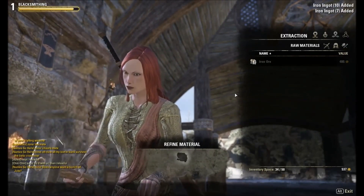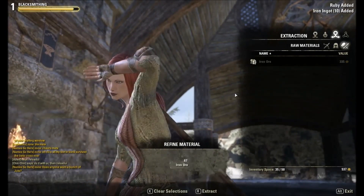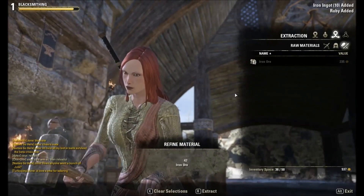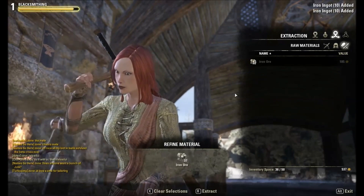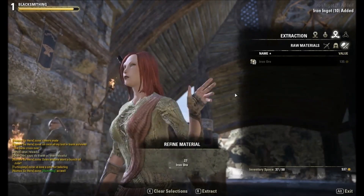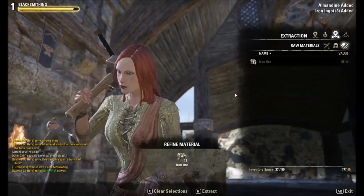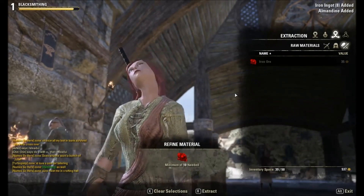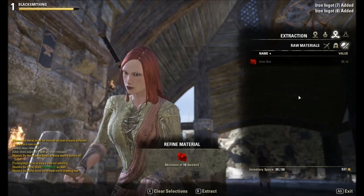Hit R to turn ore into ingots, which will let you then craft. Turning stuff into ingots is very low experience. But when you are creating ingots, every once in a while you have a chance of getting a crafting component as well, like rubies and whatnot. Also, when you are deconstructing, sometimes you have a chance to get components you need for improvement.